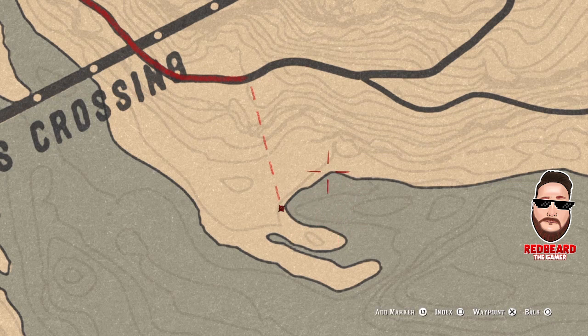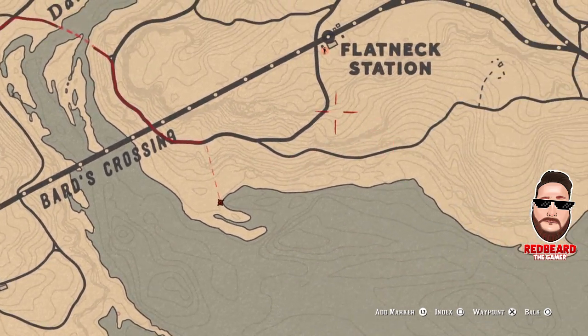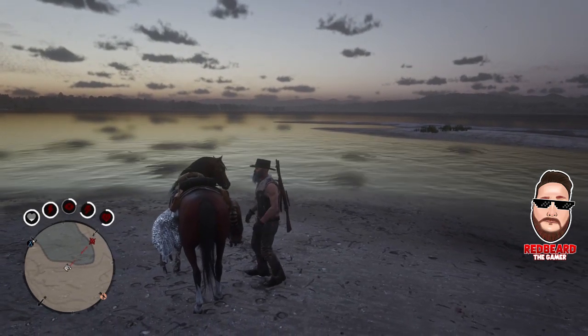You'll need either a turkey or a raccoon. You can find turkeys and raccoons all around Flatneck Station. I just have a lot better luck with either a turkey or raccoon because it leaves more room for the fish to beach themselves when they come up and check on the dead carcass. Now that we've arrived at the location, we need to figure out where we want to put the two different carcasses.